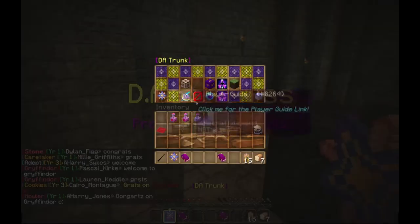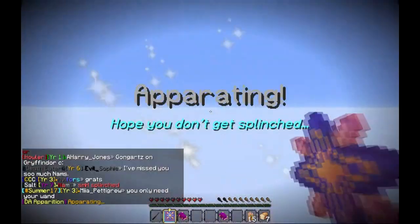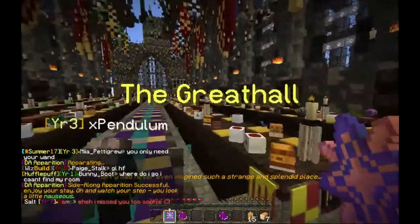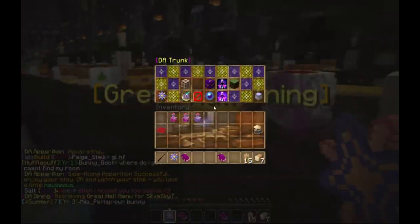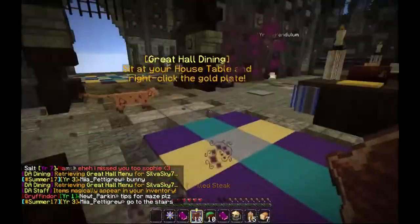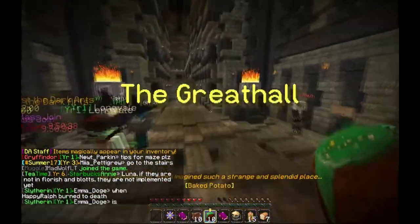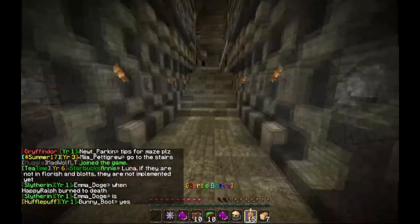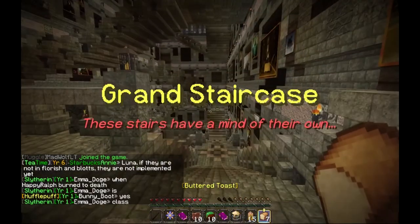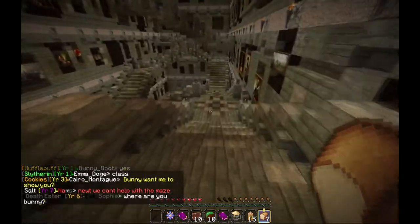Let's go to the Great Hall — I think the Great Hall is free. I need to get some more food. Can I have some food? I'll take dinner, thank you — nice steak and a baked potato, warm butterbeer, buttered toast. Now let's go look at the dungeons.